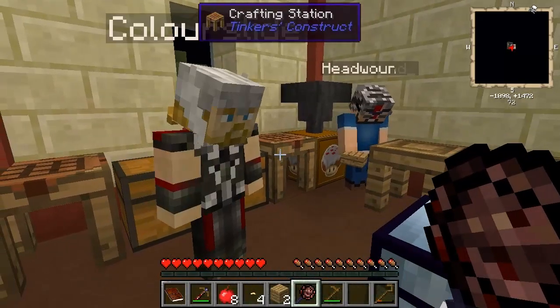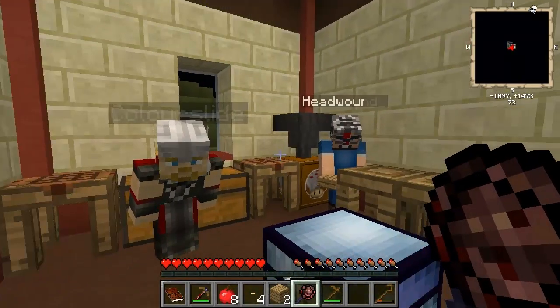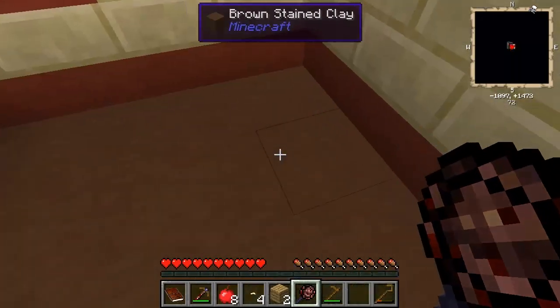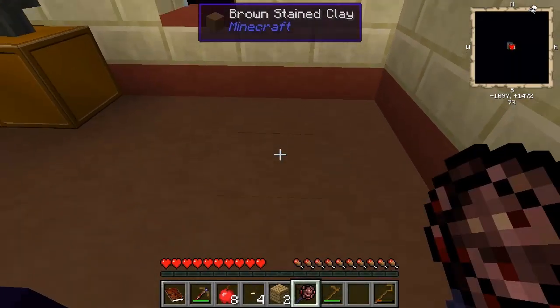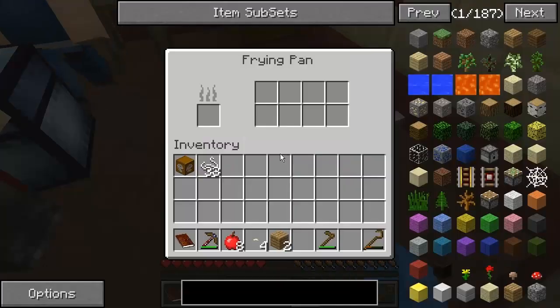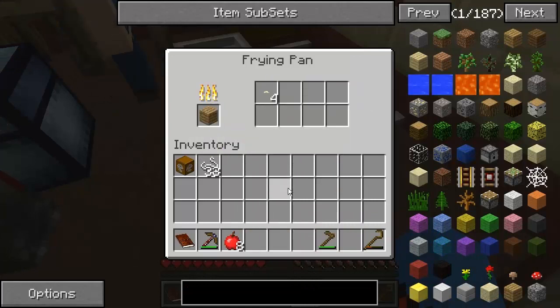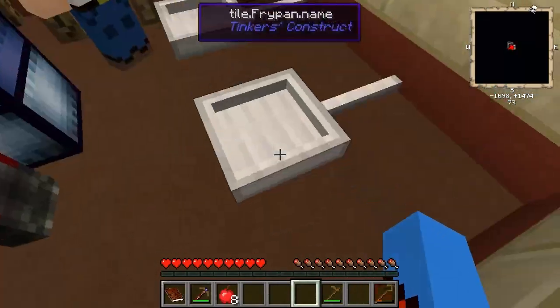I wanted to show you something - do you know the pan of destiny that we got in a reward? You can right-click it on the floor, or shift-right-click it on the floor, and it turns into a fry pan. We can open this up, shove some oak wood planks in there, and cook up the silkworms using this food. So it's basically like a portable furnace.